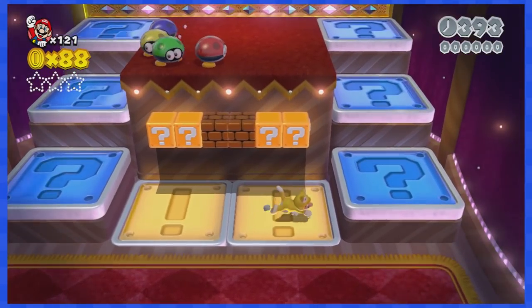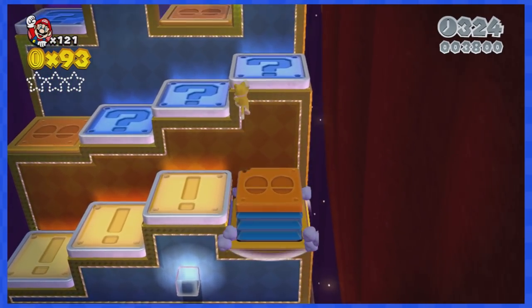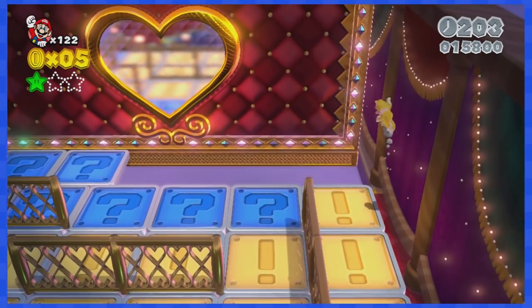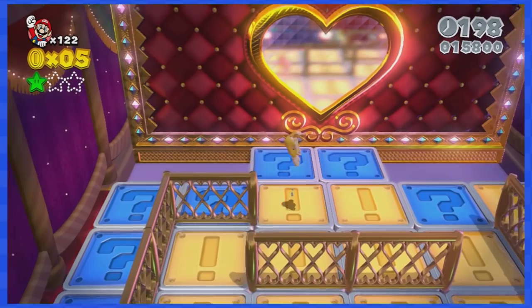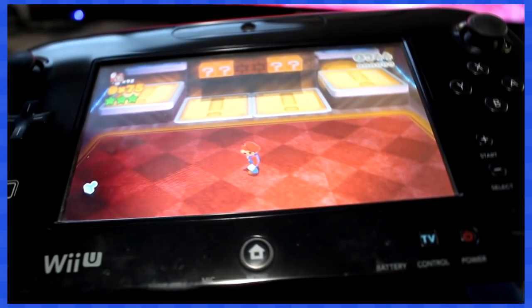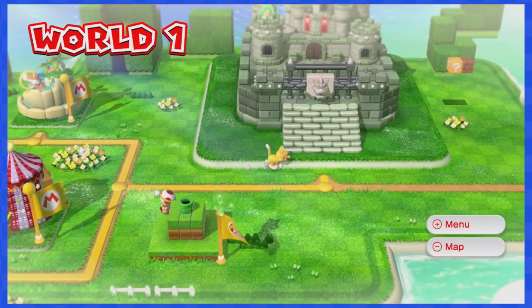1-5 wants you to push all of those blue switches, and without the ability to move left this is a bit tricky. Thankfully there are walls pretty much everywhere, so you can always do a wall jump followed by a couple of cat dives to move left. I also learned later that you can use the touch screen on the Wii U gamepad to push down those switches.